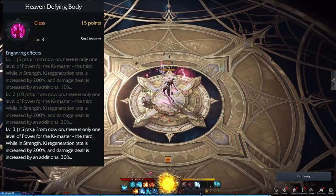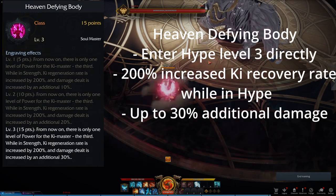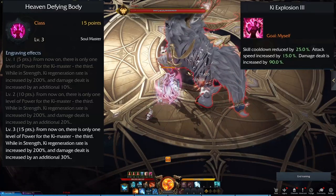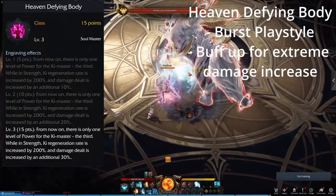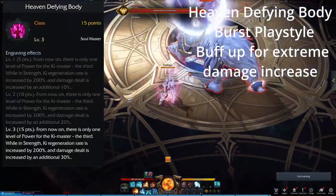Heaven Defying Body allows you to bypass levels 1 and 2 when activating Hype and puts you directly into level 3. It also provides an additional damage increase and 200% increased key recovery rate while in your Hype state. This damage increase caps at 30% at engraving level 3. The natural 60% damage increase from Hype level 3, coupled with the 30% damage increase from Heaven Defying Body level 3, grants you up to a 90% damage increase in your Hype state, while also providing enough key regeneration to unload all your skills without worry of entering the fatigue state. This engraving encourages a burst playstyle that sees you waiting for openings on the boss to buff yourself up and deal some of the highest burst damage in the game.